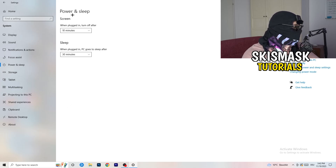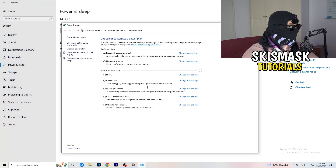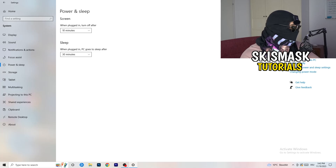Go back and hit Power and Sleep. On the right-hand side, click Additional Power Settings. Now you need to check this for yourself because some PCs work better with different settings. I have Balanced, but High Performance could also work. Under the additional plans, click the little chevron to reveal hidden plans and choose the one that works best for your PC.